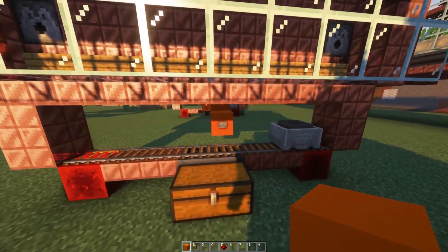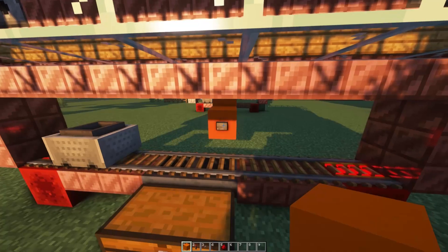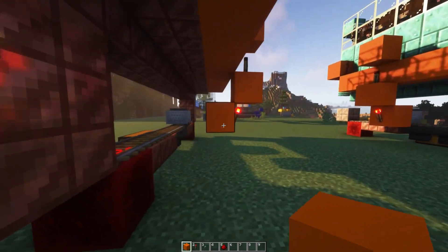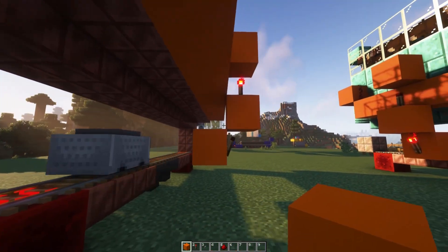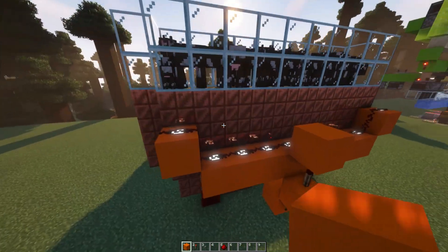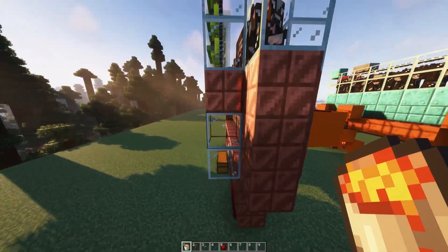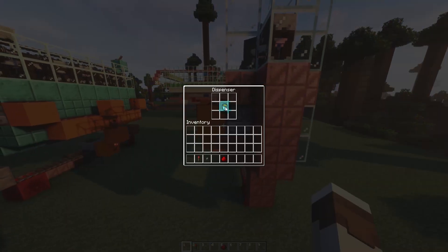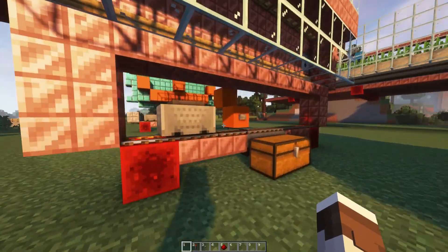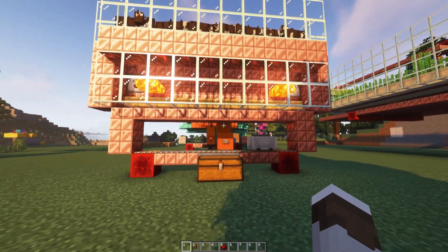And you'll notice when we press this button, you should hear that little click. And if you can't hear that click because you've got your game sounds turned off, if these torches are changing like this when you press the button, you're all good to go. Come around to the sides where these dispensers are and place a lava bucket in these dispensers. Make sure they're dispensers and not droppers. And just to double check — when we press this button, lava should dispense out. Press it again, it should be retracted.